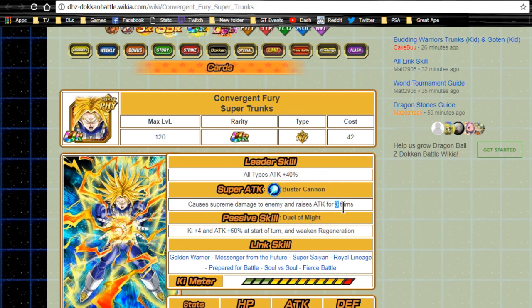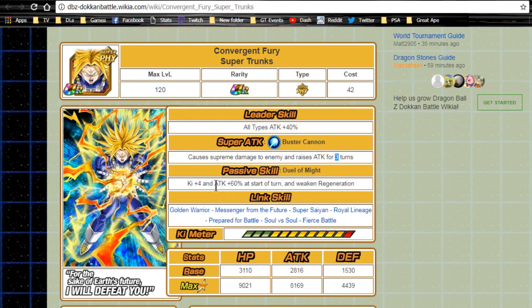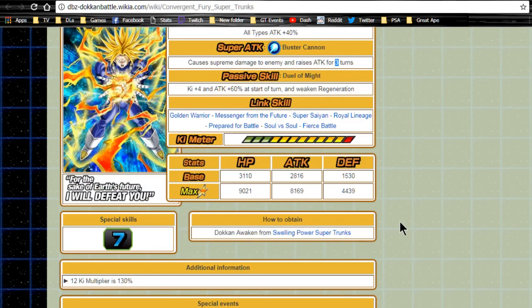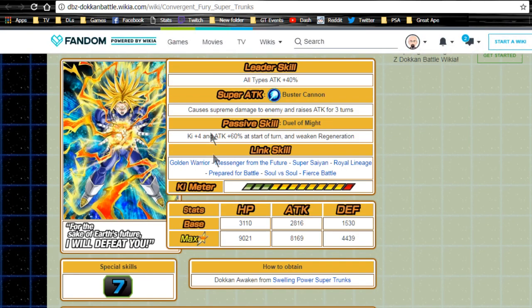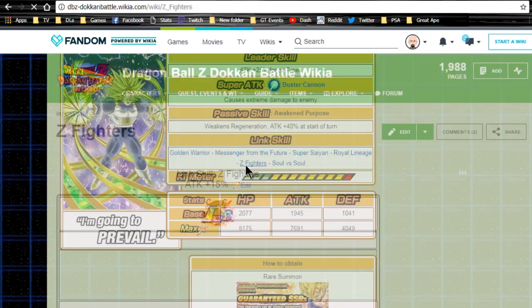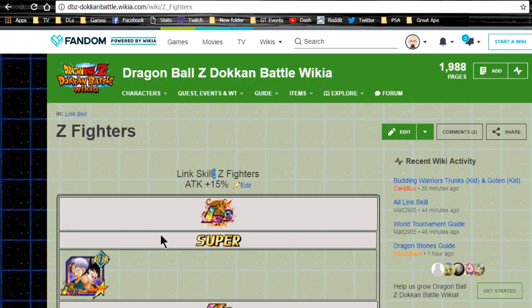He Dokkan Awakens into Convergent Fury Super Trunks. Leader ability becomes all types attack plus 40. Super attack is Buster Cannon for supreme damage and raises attack for three turns, which stacks. Passive skill Fastest Gold: Duel of Might gives key plus four and attack plus 60 at the start of the turn, plus weaken regeneration. Link skills are Golden Warrior, Messenger from the Future, Super Saiyan, Royal Lineage, Prepared for Battle, Soul vs Soul, and Fierce Battle. Max stats: HP 9021, attack 8169, defense 4439, with a 12-key multiplier of 130. He did lose the Z Warriors link skill, which is now more relevant at attack plus 15%.